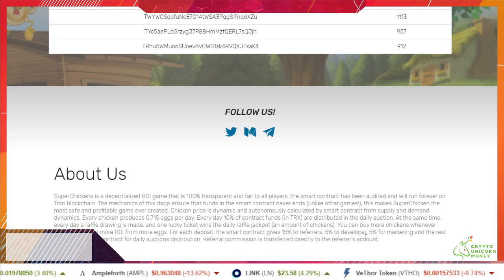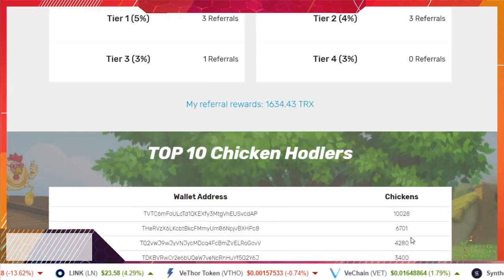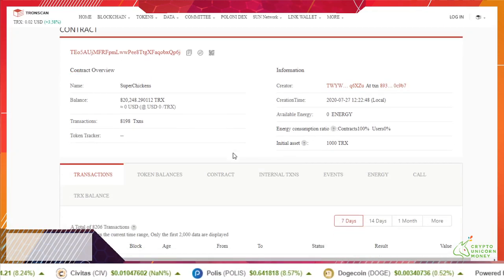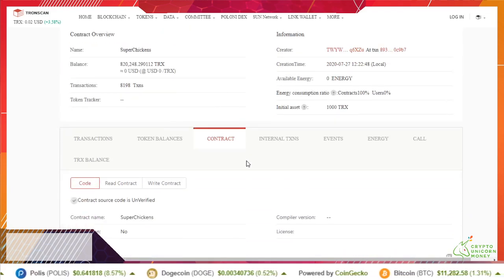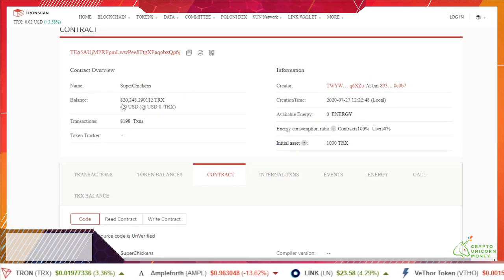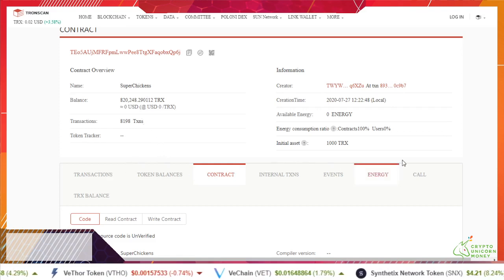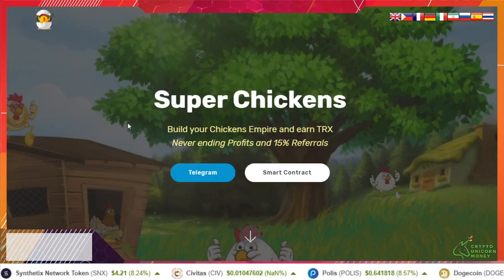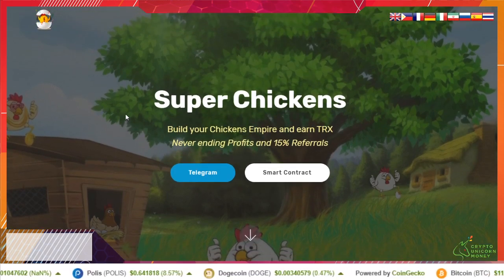Here are the Super Chicken wallet addresses. It's 15% to referrers, 5% to developers, and 5% to marketing. They do have their contract up here, though they don't actually show the contract which is a bit irritating, but at the same time they have a good thing going. My initial investment was 1,000 TRX, and they've got 820,000 TRX in there.